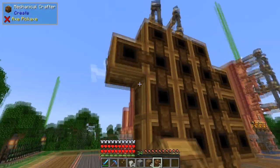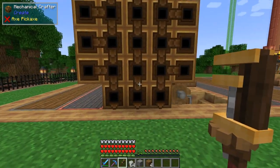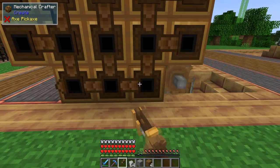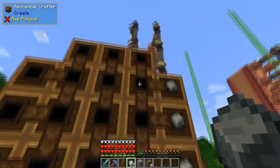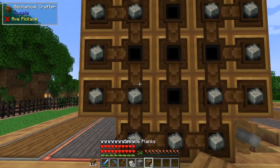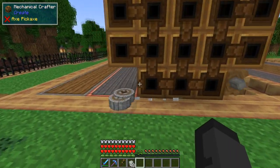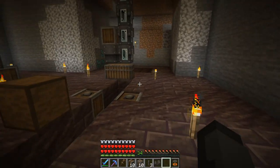We take three on each side and pop them on. Now we need to use the Create wrench, right-click, and spin the bottom crafter to output toward the center. Fill the outside ring with andesite alloy, put planks in a diamond pattern, any type of stone in the center, and you get your crushing wheels.